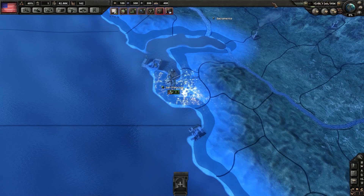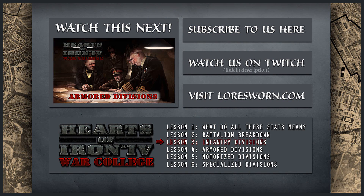That should teach you pretty much all you need to know to build basic infantry divisions. If any part of this confused you, I recommend you go back and look at our battalion breakdown video and the 'what do all the stats mean' video. Up next, we're going to take a look at armor divisions. See you then.